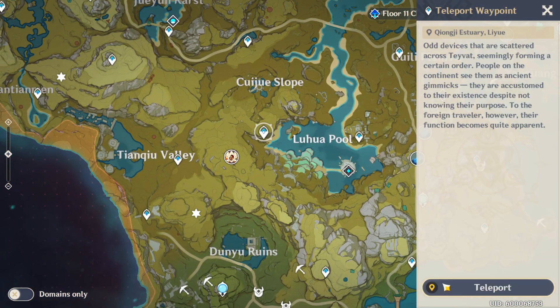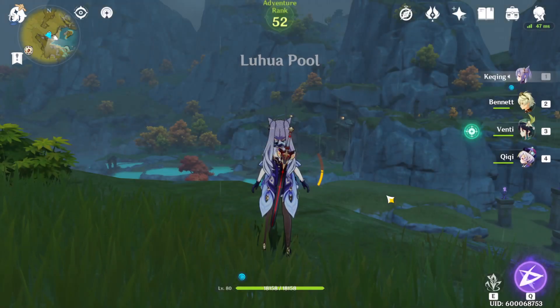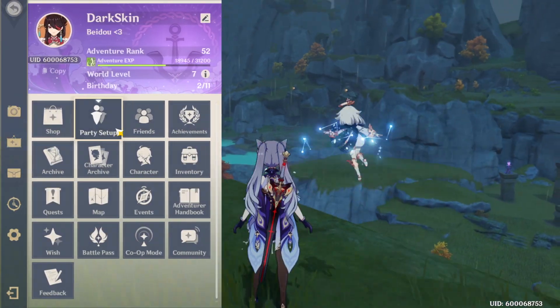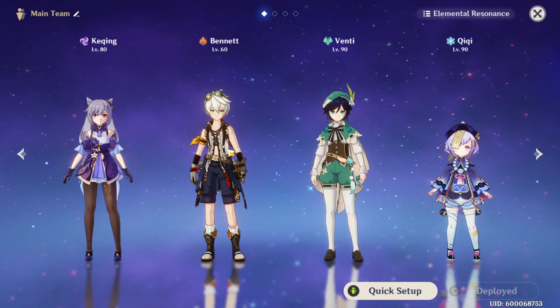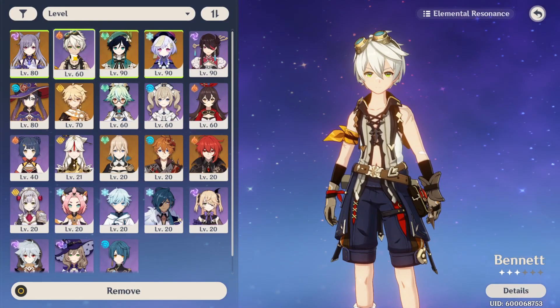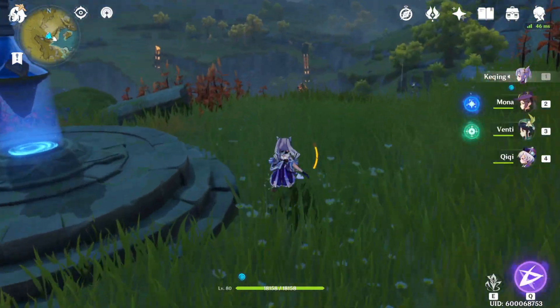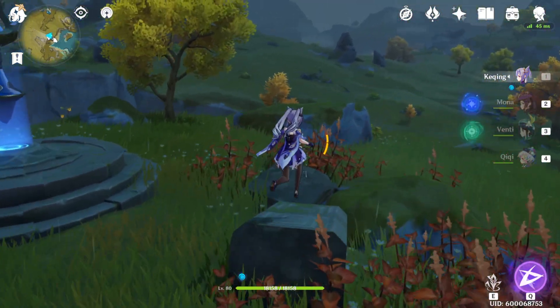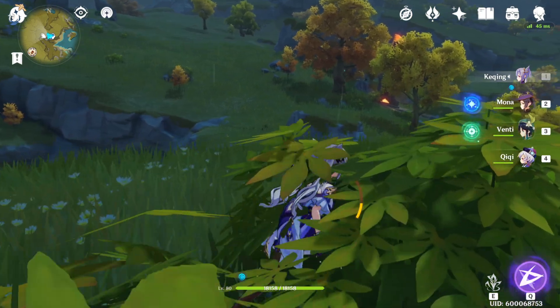We can go ahead and do the same for the fire flower. This time we're going to be using Mona because I need to use someone that can break the shield. Keqing — as you can see — she does a lot of damage even at level 80, even without the best artifacts. She has 210 crit damage and 58% crit rate, so she's going to crit all the time. Long story short, this is my full Keqing build.